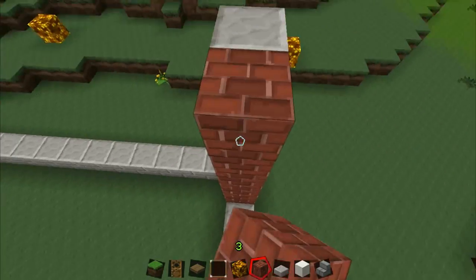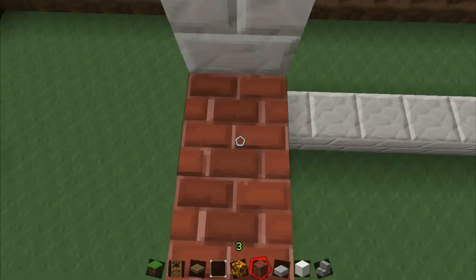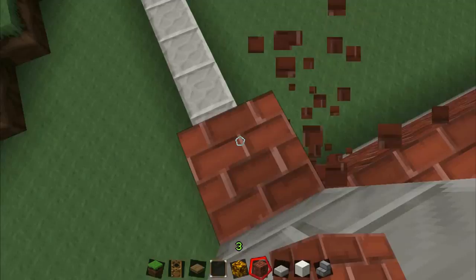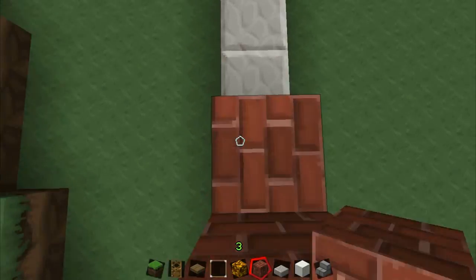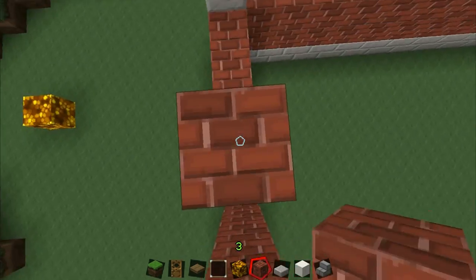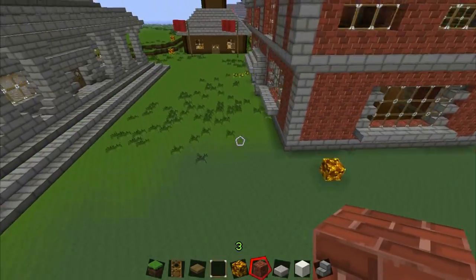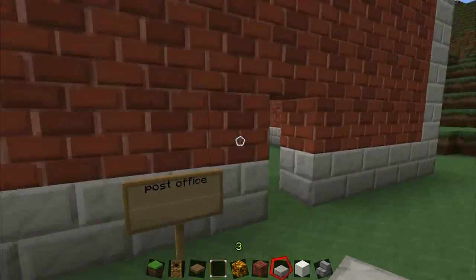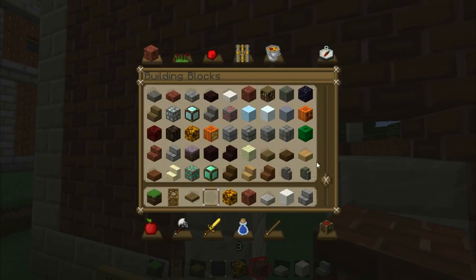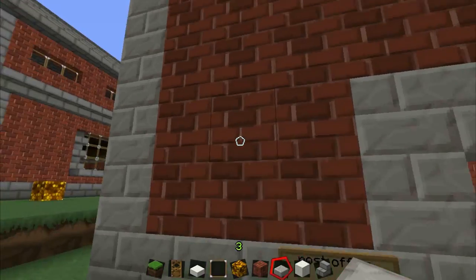As with all previous builds, I start with a general shell that I later fill in with whatever material I'll be using for that build. In this case it'll be brick, and for the outer shell it'll be stone slabs. In this texture pack they have a pretty nice look — a lightly colored brick, which is very nice. Just doing the basics, framing the door and laying down all of the walls.